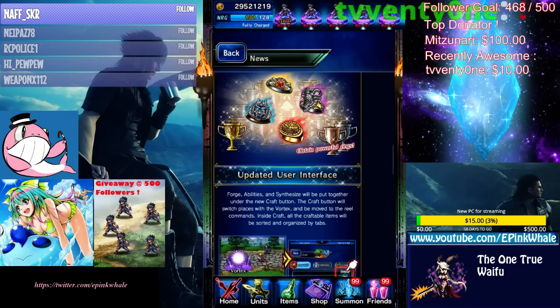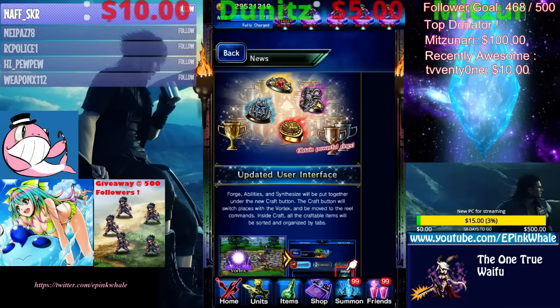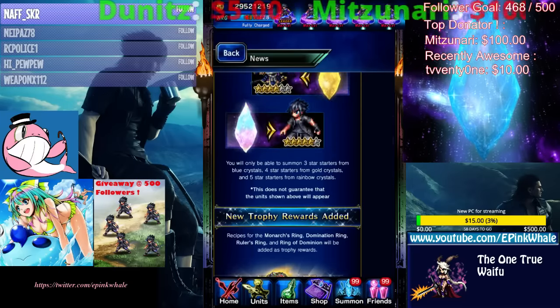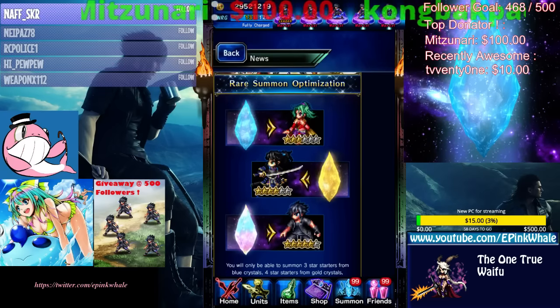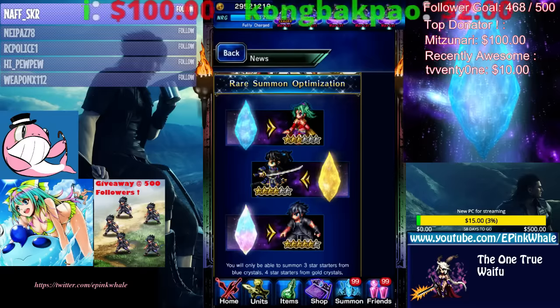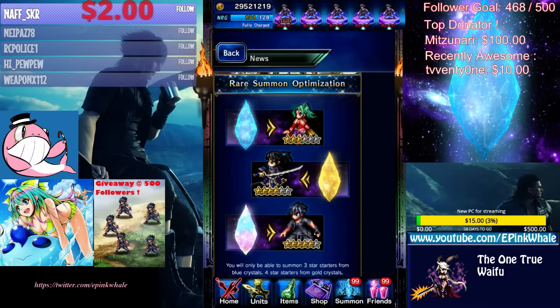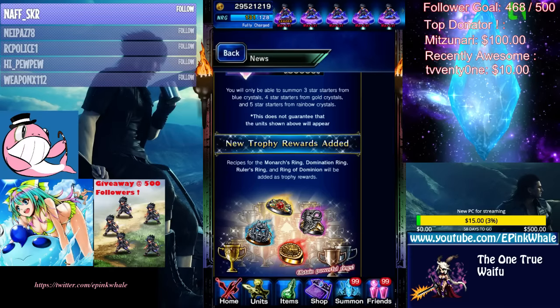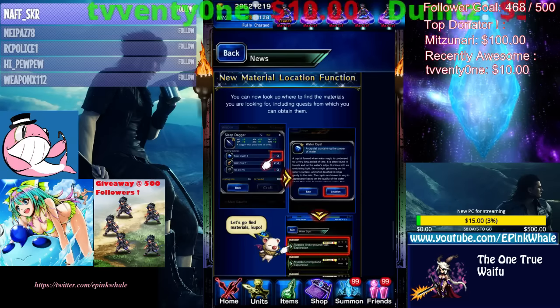I'm pretty interested to see what happens when he crafts this ring for the first time. Would be pretty interesting. So gacha change — I think everybody knows what this means. Blue is 3-star base, Gold is 4-star base, Rainbow is 5-star base. Guaranteed. No more trolls, meaning you won't get a lower rarity unit based on the crystal. So you should be happy when you see rainbows.